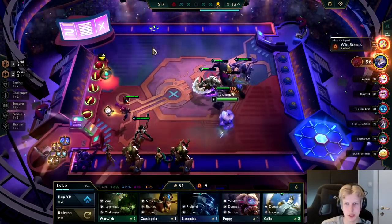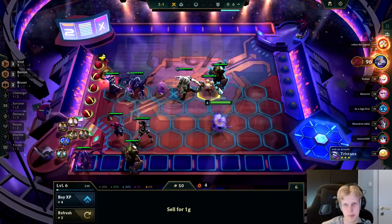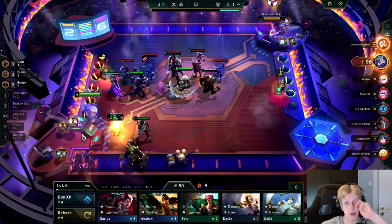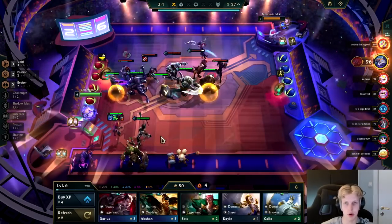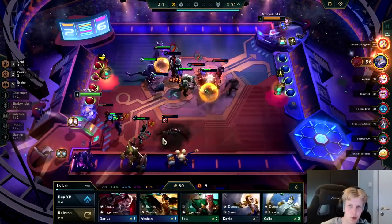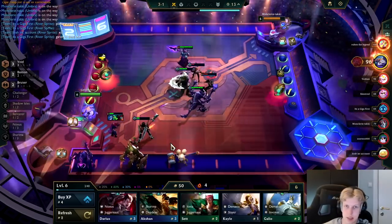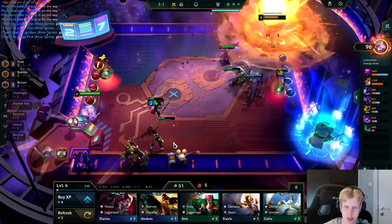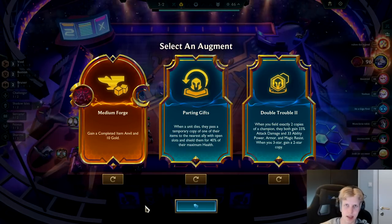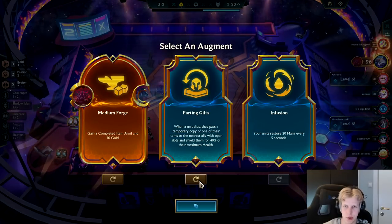Onto these minions — didn't really get anything spectacular. Got a Shiv there, which is usually a very good item on Kai'Sa. But I already have MR shred with my Black Cleaver, so no point in going Shiv. Instead I'm going for Spear of Shojin, because Spear of Shojin is gonna make me cast earlier and more often, which is gonna proc the Black Cleaver. So I get even more value out of it — it's basically like a Shiv on steroids.